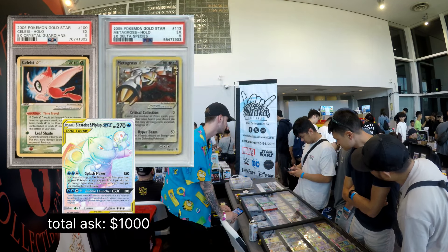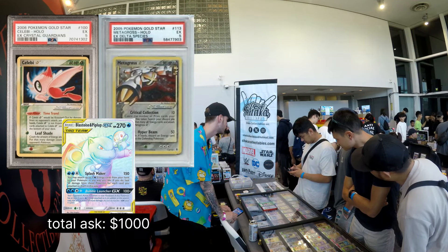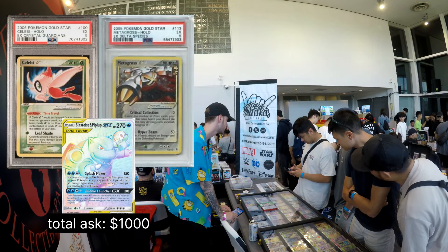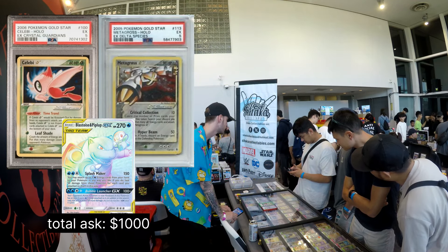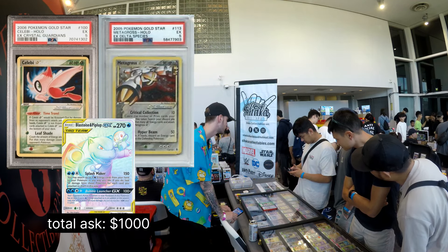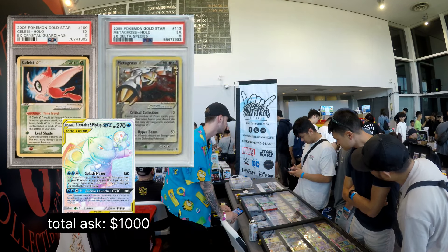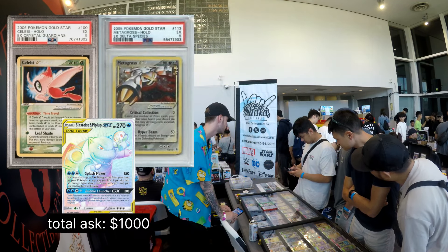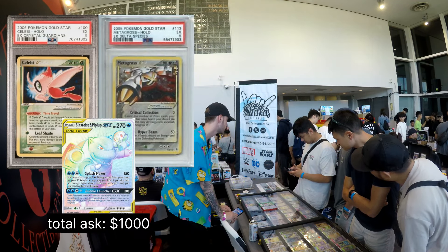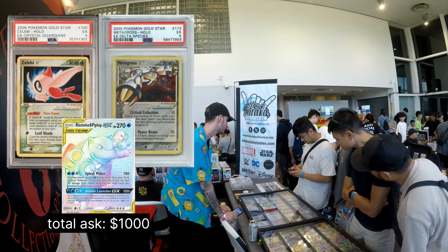Jesse, can we get a closer look at the frame card? Sure thing. This one's super cool — it's under pop 50, and it's Jesse and James. If you look at it in the light it's kind of easier to see. That's a cool card. You don't see it very often. If you're grabbing both I could do them like 200 flat, save you 10 bucks. 10 bucks for the penny — 239. Perfect, man. Thank you. Pleasure.